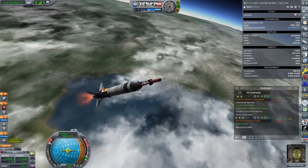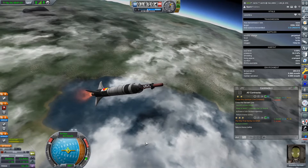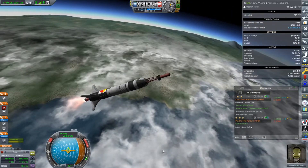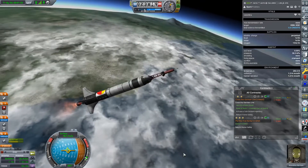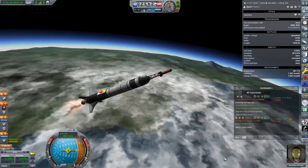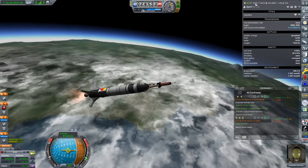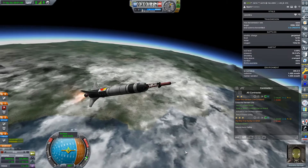I just turned SAS off. I'm just letting natural aerodynamics take care of this. Once Valentina is up, just knock back the throttle — she will be level one, and then she'll have the locked prograde ability. We should be doing a crew report, right? Yes, we're taking a crew report flying high above Kerbin.